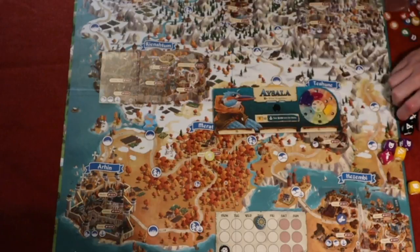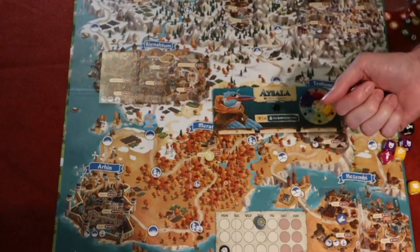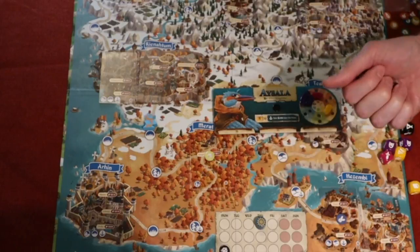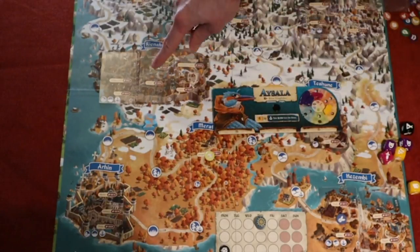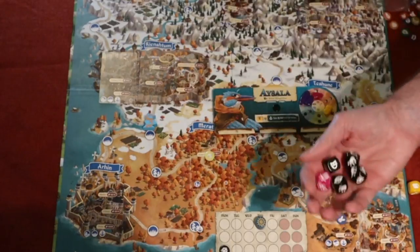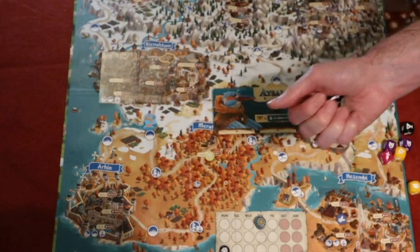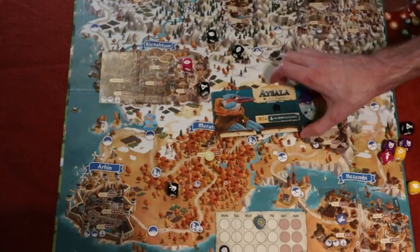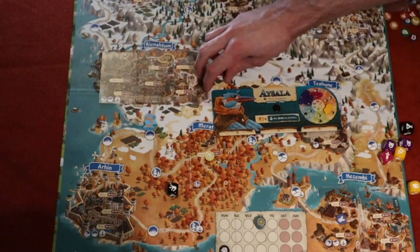Hard checks usually require three or more successes; medium is two to three; easy is about one. There are things like items from the market that give re-rolls to help mitigate. I have one re-roll available. I click sabotage, then 'reveal outcomes' — but first I roll. I got one success, so I'll re-roll the remaining dice. My other die failed me. I grab all three dice for a re-roll but none came up sneak. So I ended with just one success on a medium difficulty check.